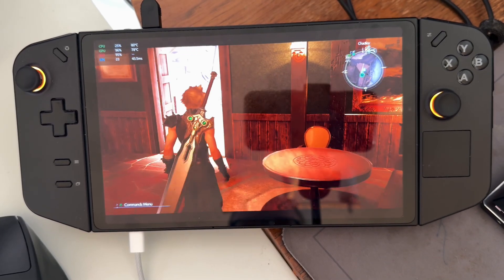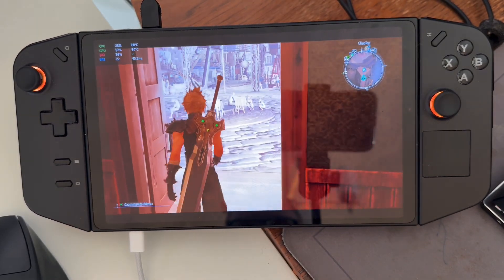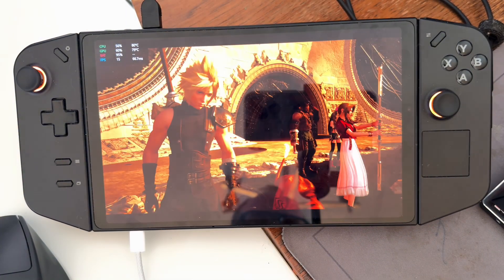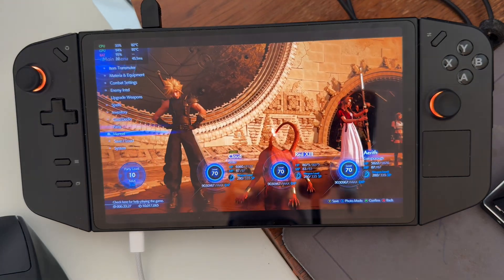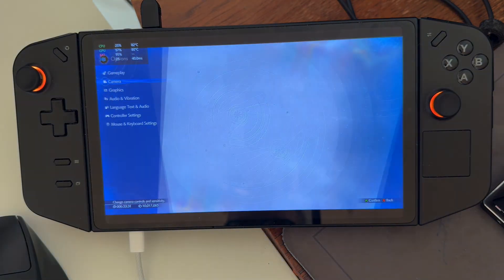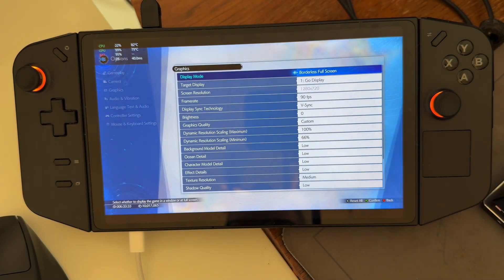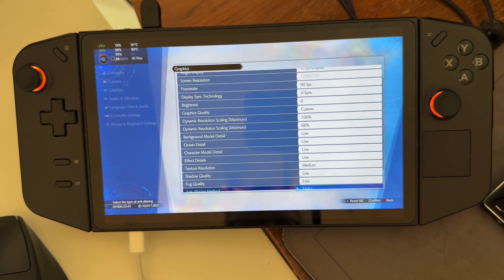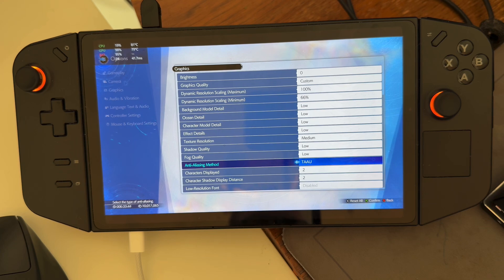As you can see, we are getting about 22 frames per second right now. Let's take a look at the settings. Currently, we are playing on custom settings — everything is set to low with medium textures. TAAU is turned on.